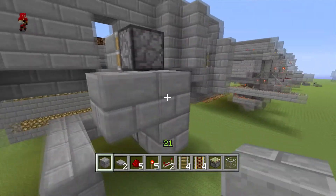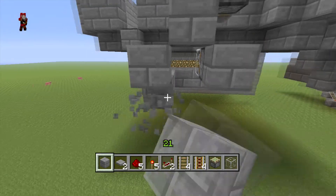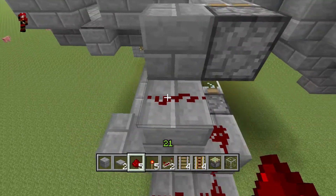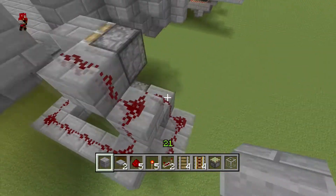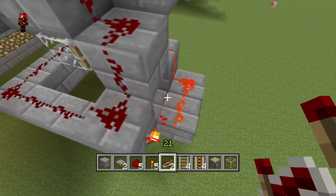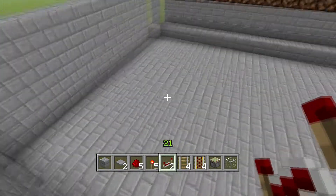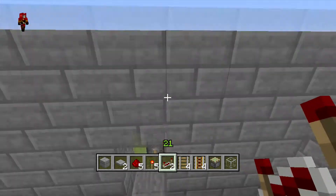Now you want to have kind of a tower going here — just like that, that, that. Your tower should look just like this. Run redstone all the way across, then put a block on top right there just to separate them and put a torch on there. Then put a repeater on two ticks. If you step on the pressure plate you can see it activates.